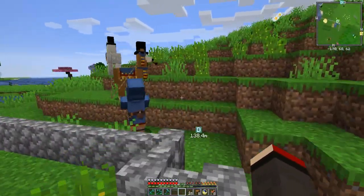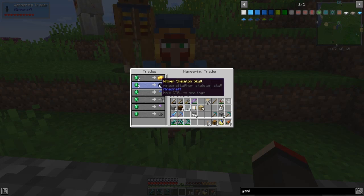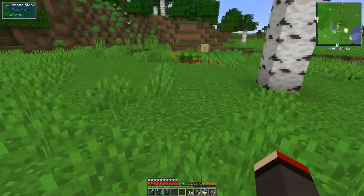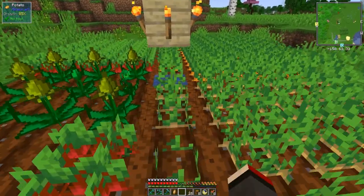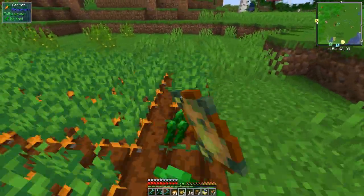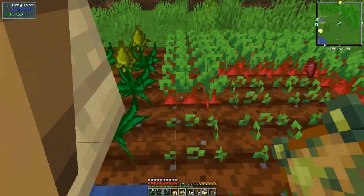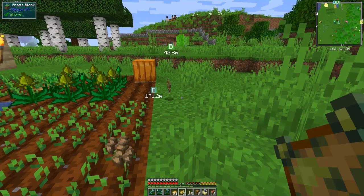This might be the same trader as before - no, it's a different one but this one's offering skeleton skulls! Let's go and do some trading at another farm. I've got enough bits and pieces, especially potatoes. I've got plenty of space because I now have this bag. Let's harvest a few of these potatoes and carrots - items float these days, that's a strange noise.